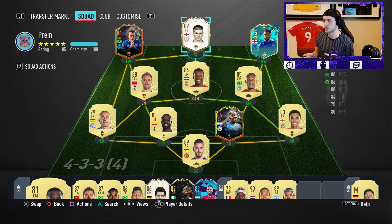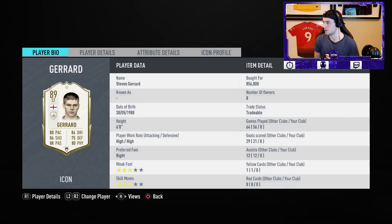Quick apology — the shirt I'm wearing is going to drive some of you guys crazy, it's a little trippy, sorry about that. Anyway, today we're going to try out Middle Gerrard — the 89-rated Gerrard. He costs about 850k on the market, so he's very expensive, but he looks like a pretty good card.